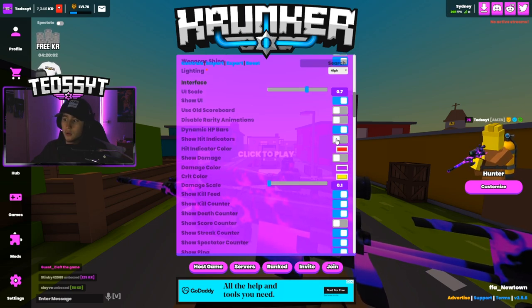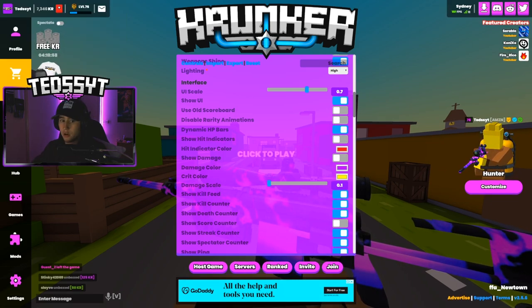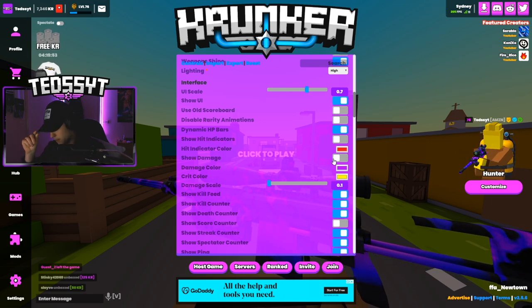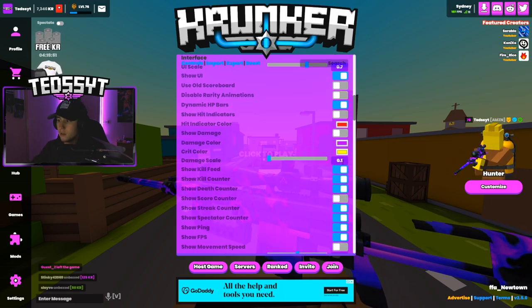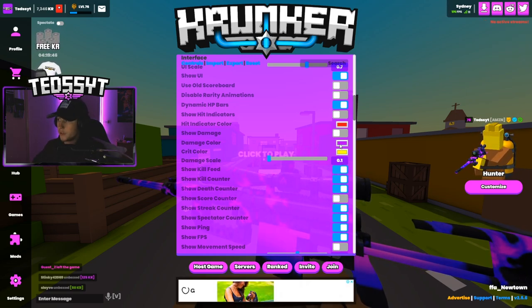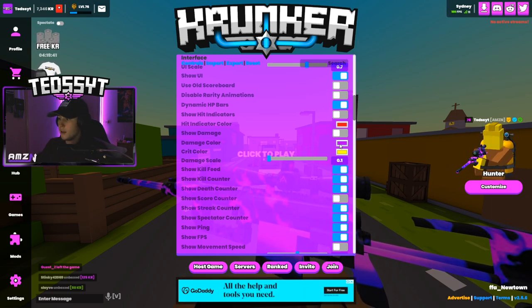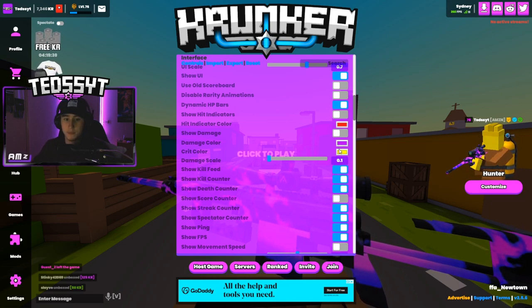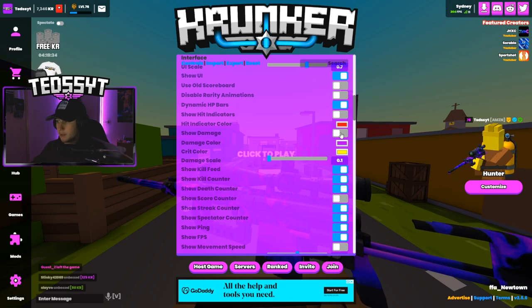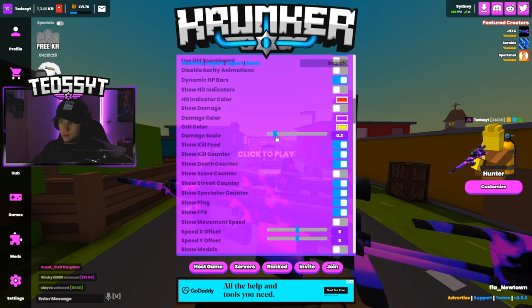Show indicators — you can set it to whatever color you wish, but I have it off. Show damage — I have the HP bar there, I like that off. The more pop-ups and things you don't show will obviously increase your FPS, at least a little bit. Damage color purple — my whole setup is purple, I like everything to be purple. Hit indicator settings won't come into effect since I have those off anyway.